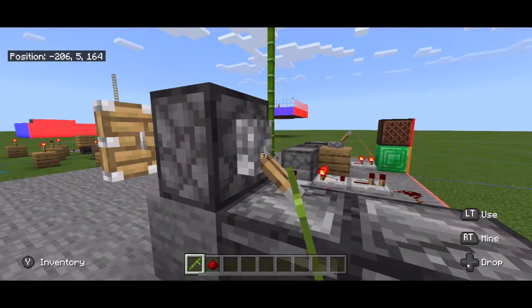The next clock is one of my favorites because it is so reliable. I call it the T-clock because you have to make a T to make this. You can see its speed by looking at the redstone torch here. For this build, you will need four blocks of your choice, redstone, a redstone torch, a comparator, and a lever to turn it off and on.